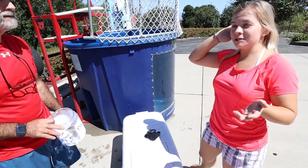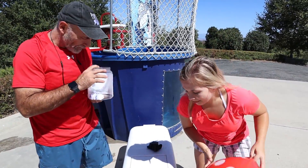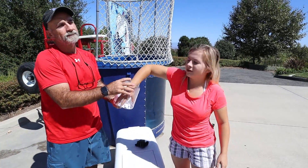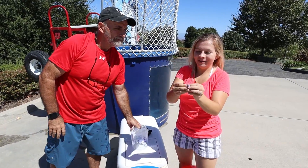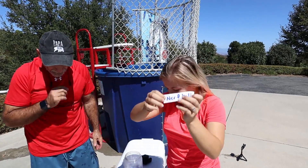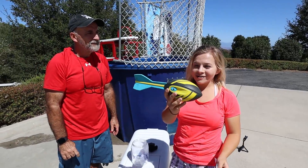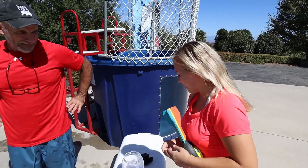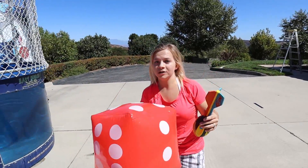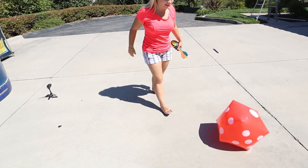Dad gets up on the tank. Cassie picks from the jar - she was hoping for something other than the wiffle ball - and draws a Nerf ball. The Nerf ball is shaped funny, making it hard to throw accurately. The key factor will be how many times she gets to throw.